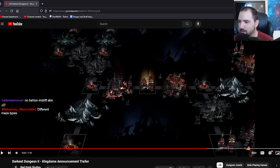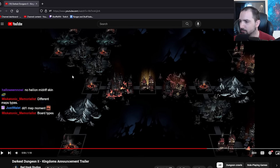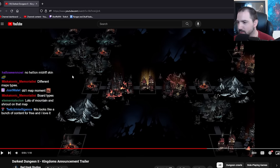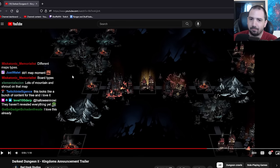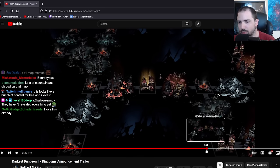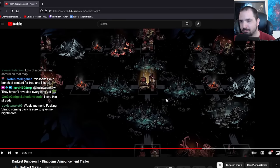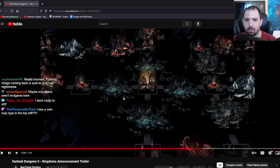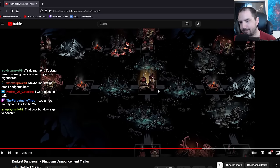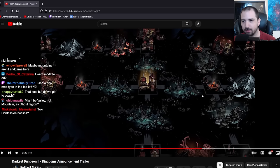Why are there two mountains? Different map types, yeah. Yeah, the board game is amazing, I love it. Lots of mountain and shroud on this map. There was one where they were surrounded by the Tangle at the start. Like this one? Just casual Tangle. Looks like this one has a lot of loops, so you can go like this, come back, go like this, come back.